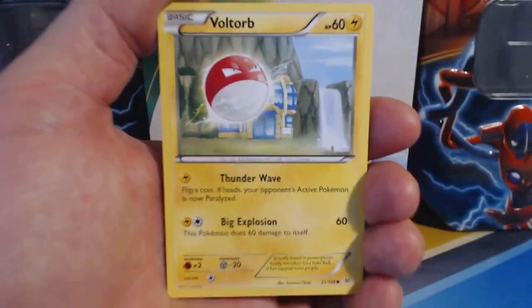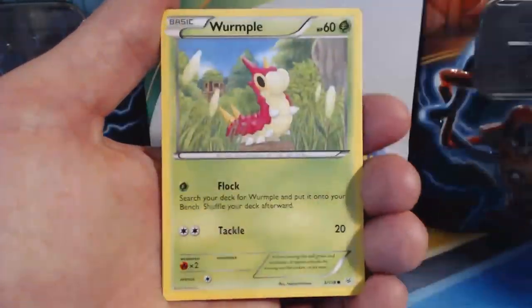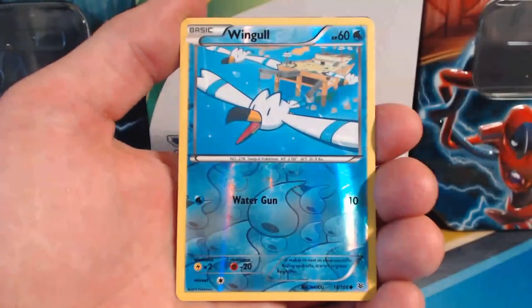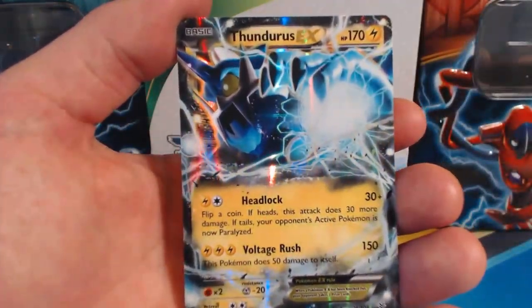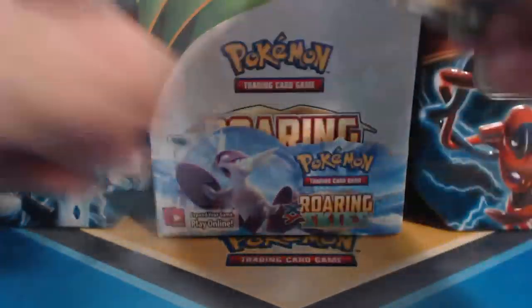First pack: Voltorb, Pikachu, Wurmple, Bagon, Binacle, Latios Spirit Link, Wally, Silcoon, Wiggle Reverse Holographic — nice — and a Thundurus EX to start off the video. Let's go!